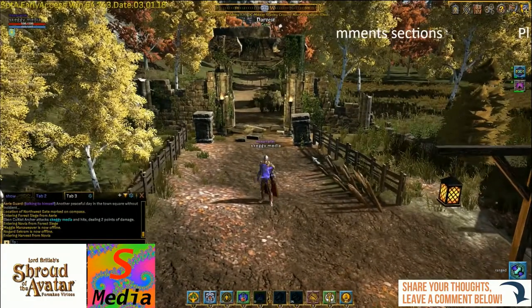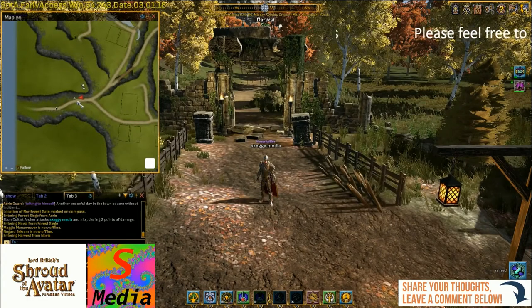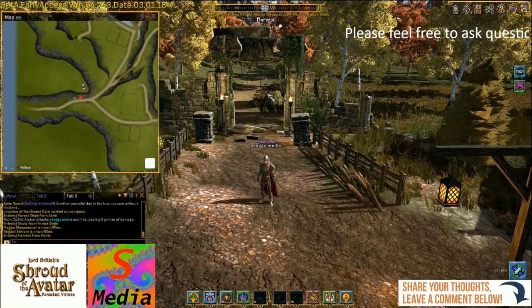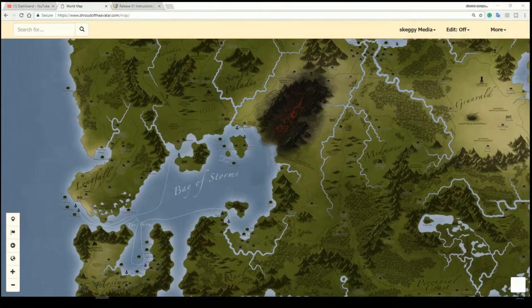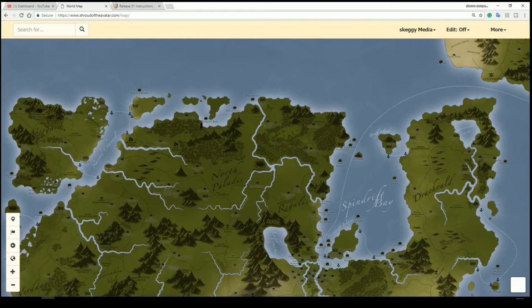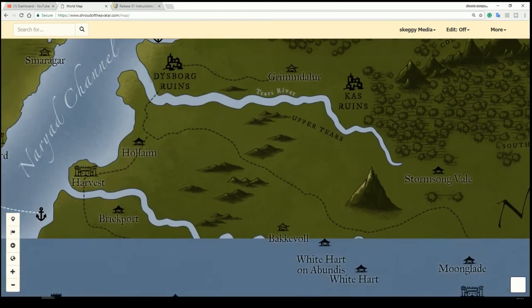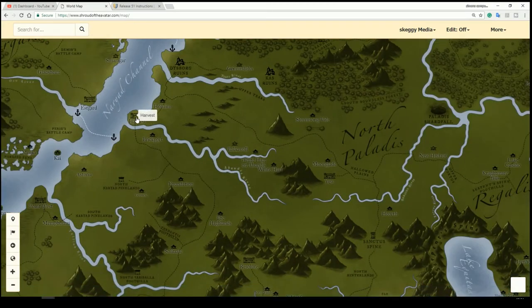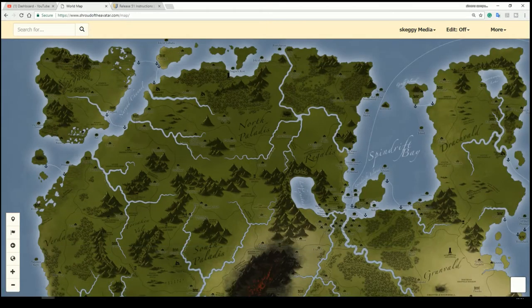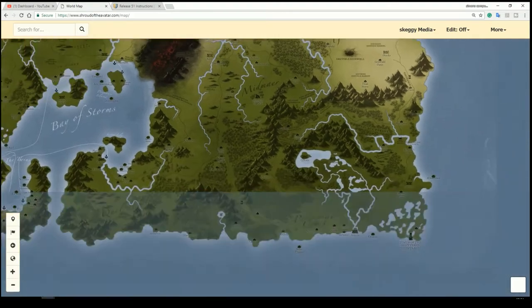Here we are inside Harvest. Let's bring up the in-game map, and first of all let's show you where Harvest might be found just in case you are unaware. We'll go to the map — here we go, Harvest is just here, just across the water from Eastguard. It's on the east side, southern east side of the map, and down here you've got Aerie.